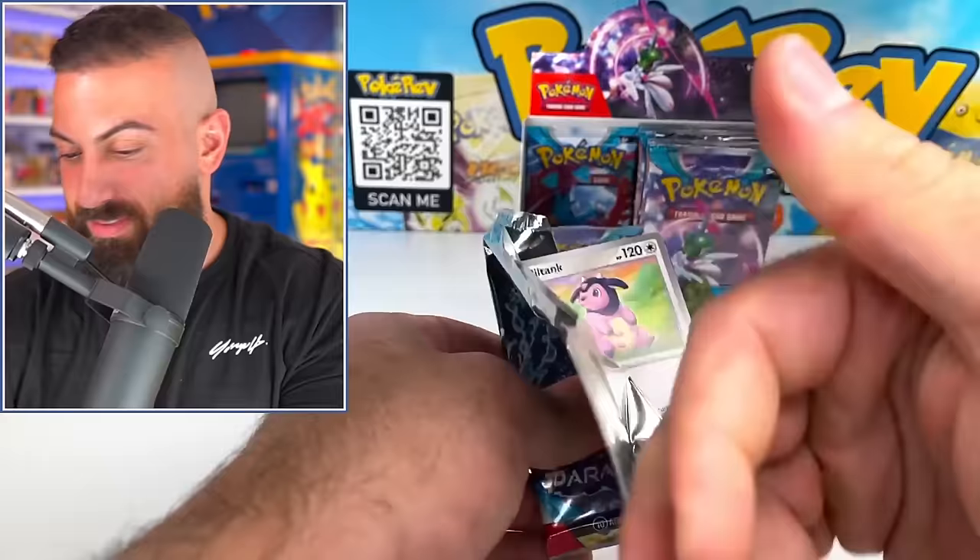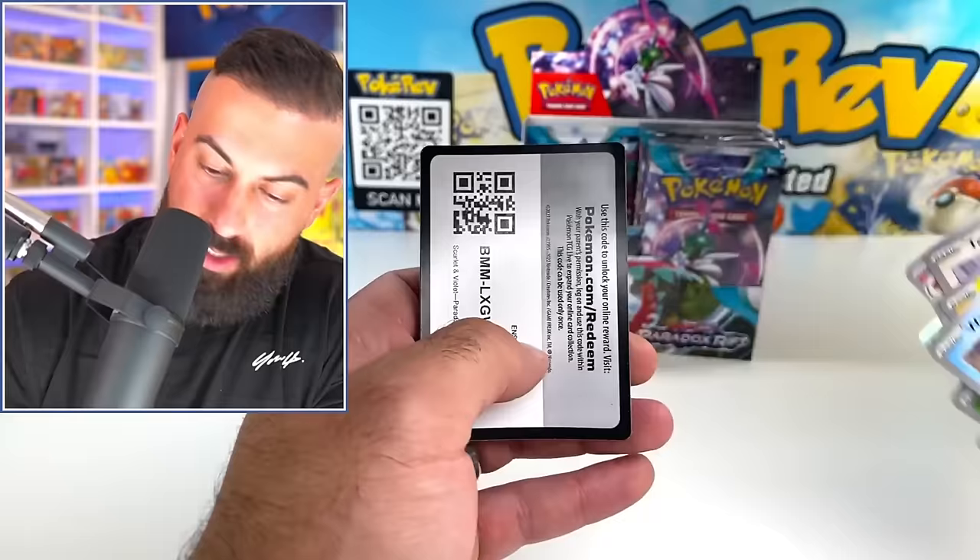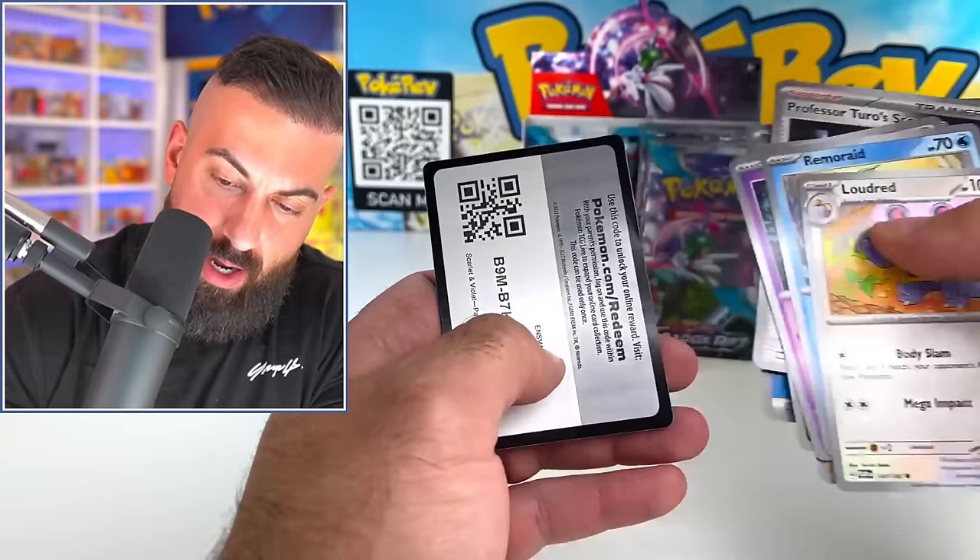Miltank, Blipbug. Four pulls so far - first box had 12, this one we got four. We're definitely behind compared to that first one. Iron Moth. But the right side of the box could always pick up the pace, and we still have three packs on the left side.